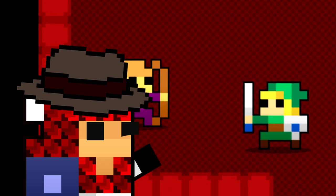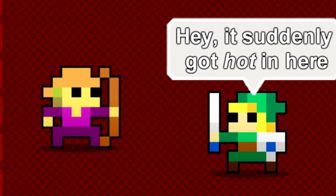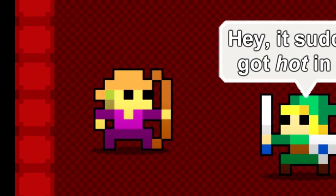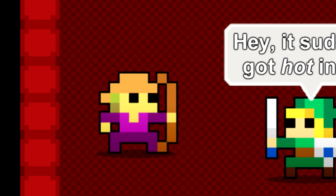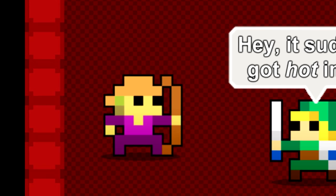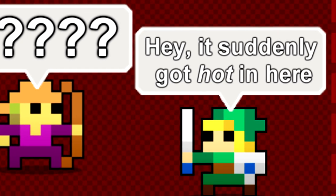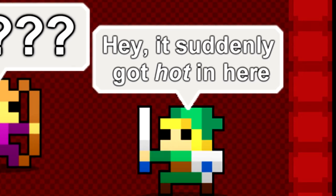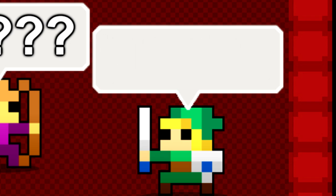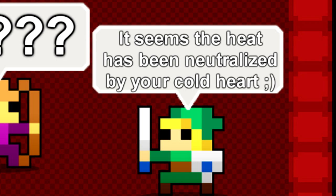And you're just like, "Hey, it suddenly got hot in here." It's because there's lava in the Abyss, yeah. She might be sort of surprised at first, and she might blush — but you can't see it, because it's in Realm of the Mad God. That's the great thing, because you know she's blushing. Just imagine her blushing when you say that sentence. She might respond with "huh?" or question marks in the chat, which I have the perfect response for: "It seems the heat has been neutralized by your cold heart." Winky face. It's a great one — it took me some minutes to come up with that, but it turns out great in practice.